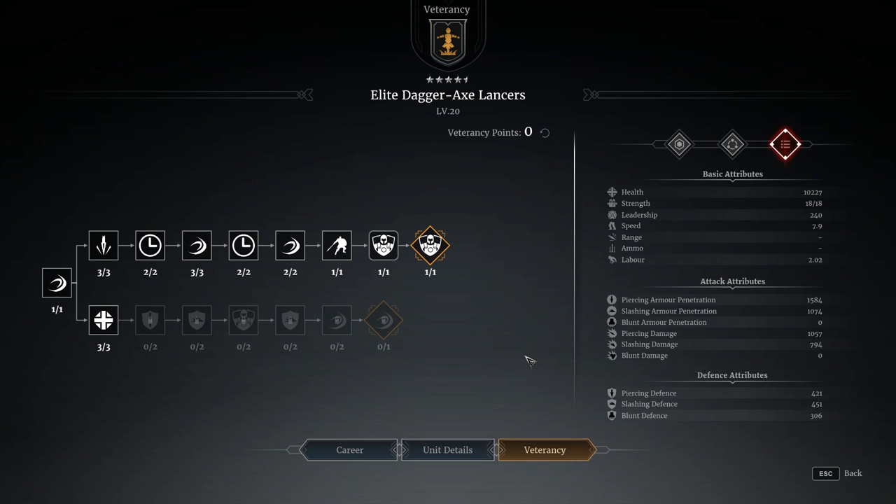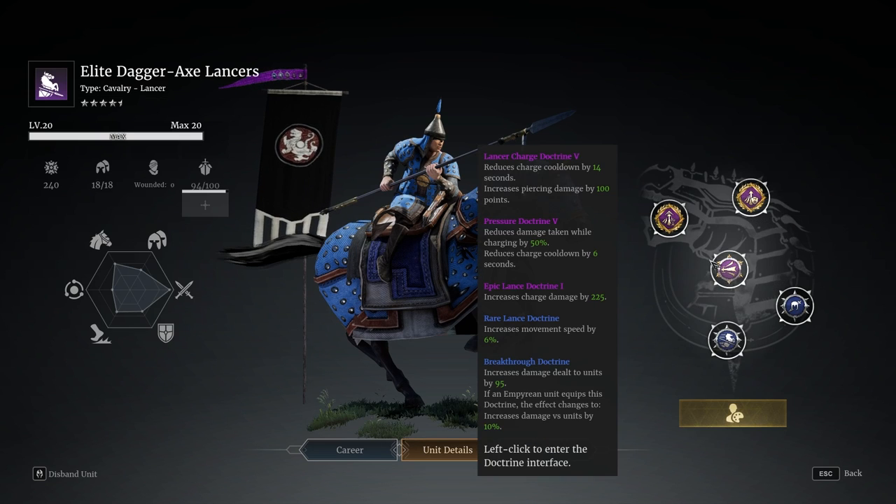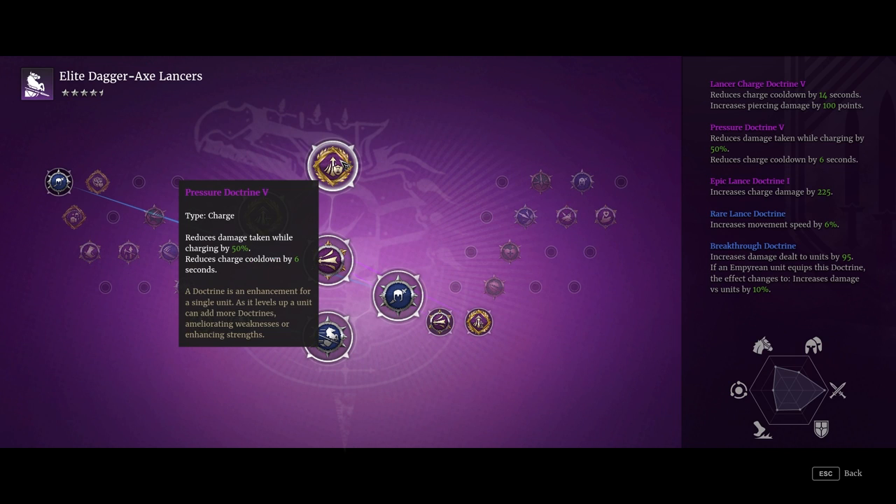They don't have amazing defensive stats: 450 piercing slashing, pretty standard 10,000 hit points, 18 model units, 240 leadership - all pretty bog standard stuff. Obviously they're probably doing piercing on the charge and slashing on the arcing swing. In terms of doctrines, I've got a couple of pretty decent ones. A top tier tier-5 one which not only reduces my charge cooldown but gives 50% damage reduction when charging - and that's also applying on top of the range damage reduction you get with this unit when charging through the veterancy line.